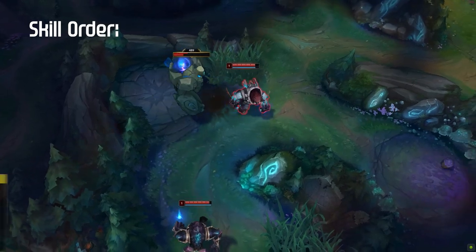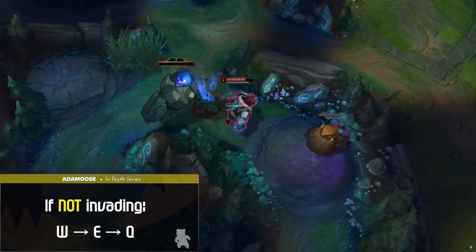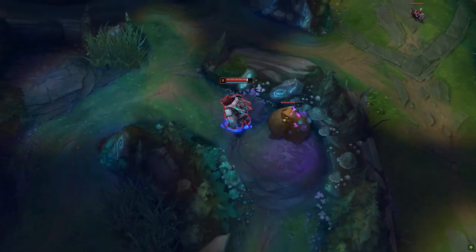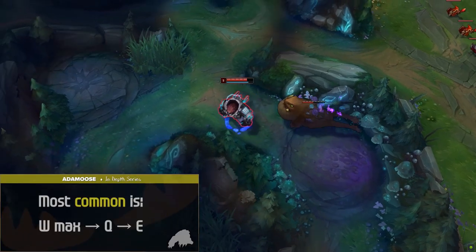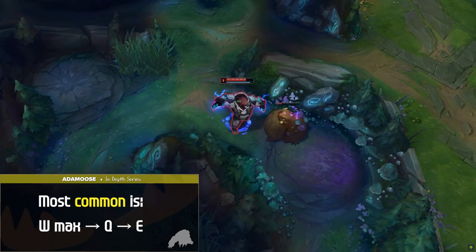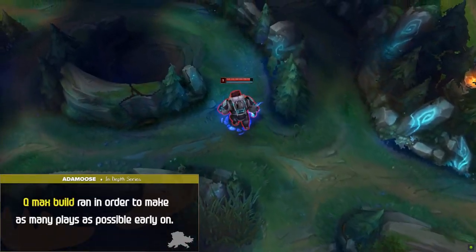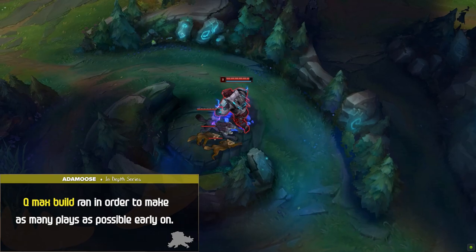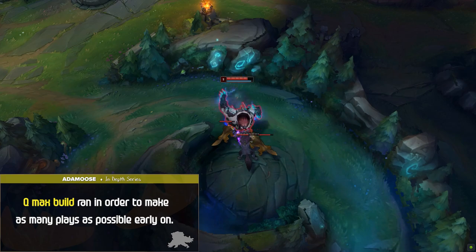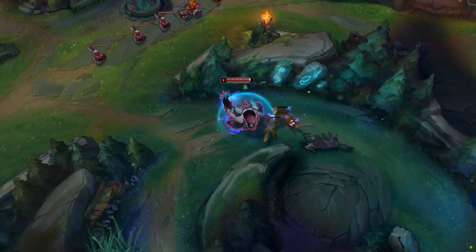Skill Order: If invading early on Volibear, starting E can be a viable option to get a long range AoE slow. If not, W level 1, E level 2, and Q level 3 is the standard level order. There are two main ability max options. First off and most common is W max into Q into E, since W is your main DPS and sustain tool and it also improves your clear speed. I also wanted to mention the Q max build, usually run in order to make as many plays as possible early on — you're trading off the clear speed and sustain for a better gap closer to gank and chase down targets. Although less popular, I have seen some high challengers running this with success in games where the extra mobility is needed.